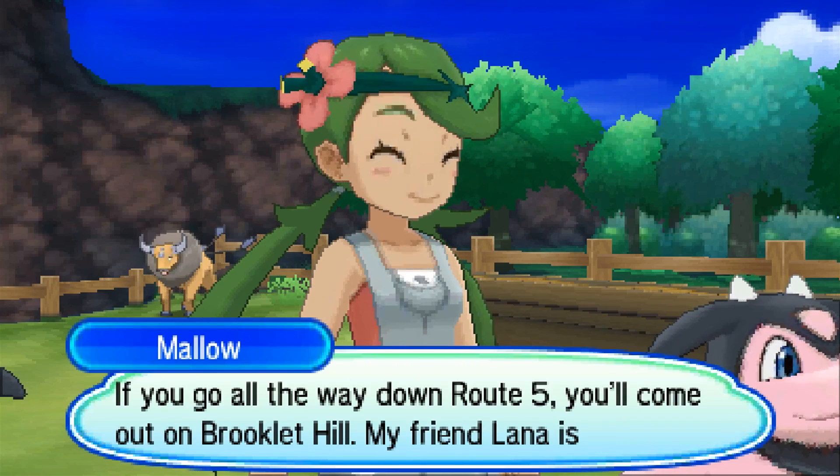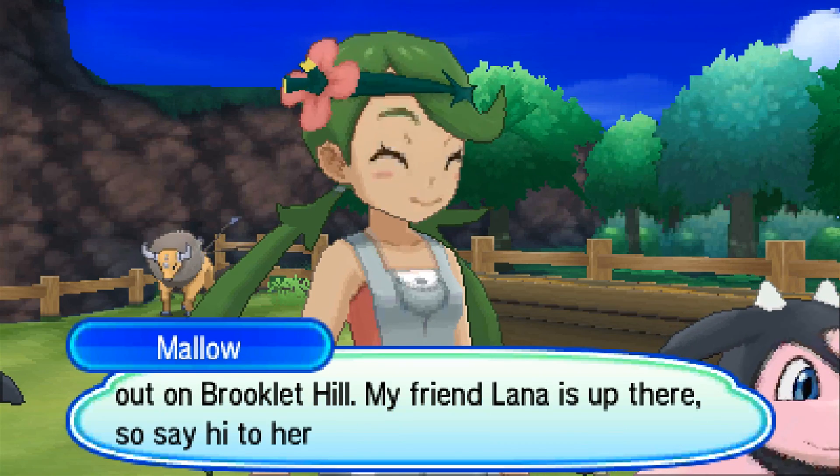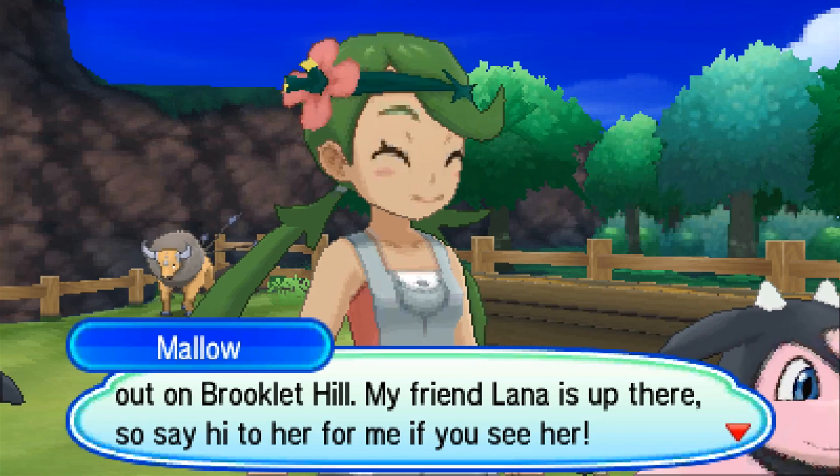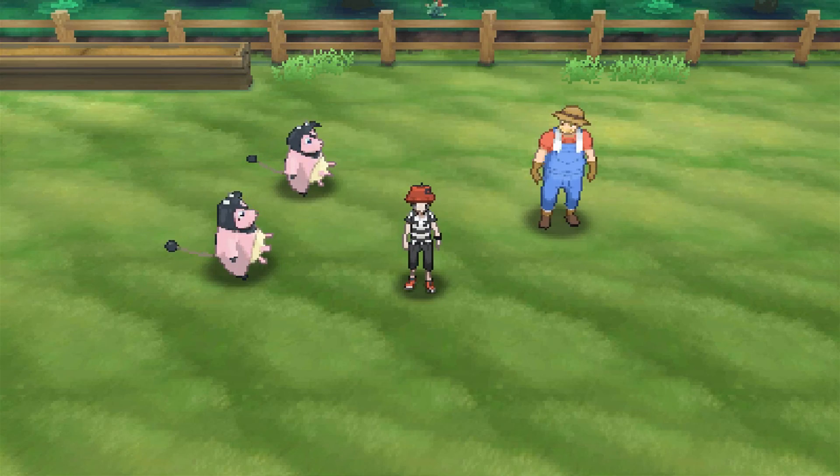If you go all the way down Route 5, you'll come out on Brooklet Hill. My friend Lana is up there, so say hi to her for me if you see her. She just storms off — I'm out of here. This guy smells bad. Let's go ride Stoutland.